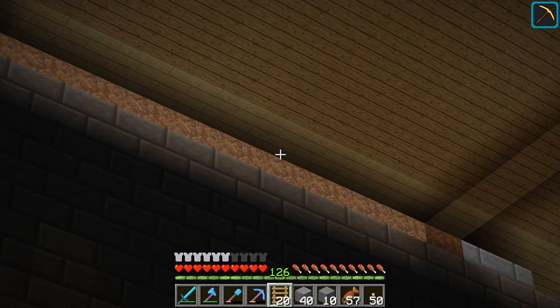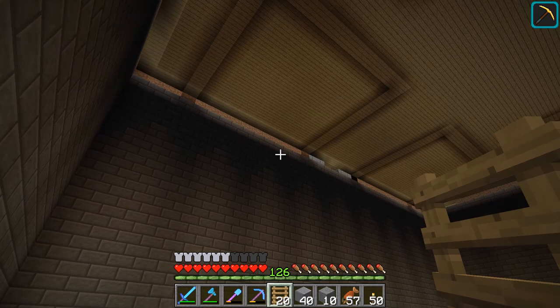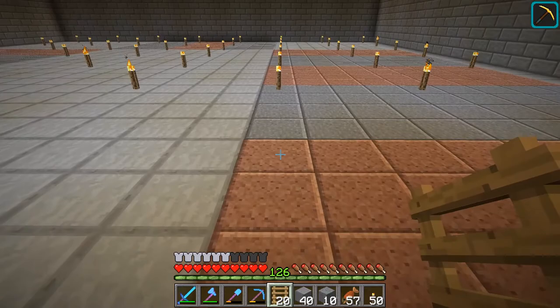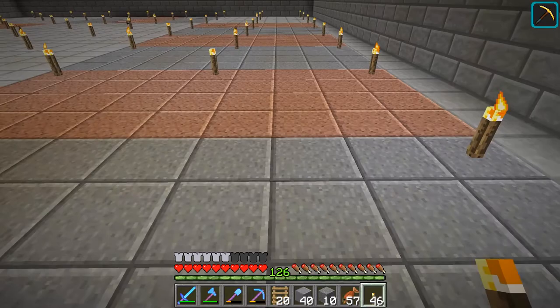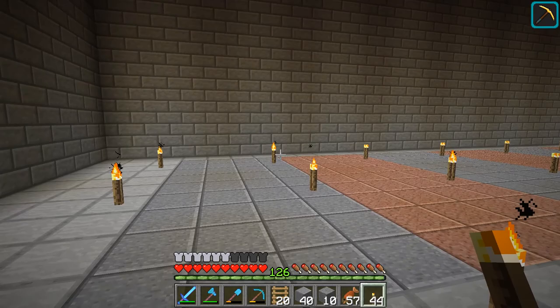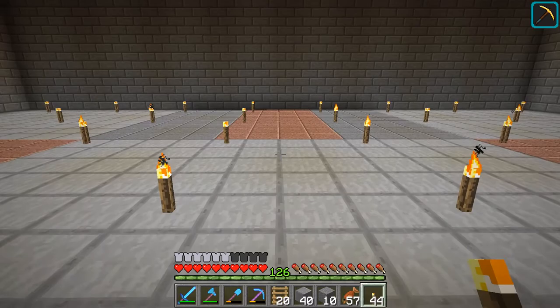I've finished digging out this area, filled in the walls, and made them look good. The edge up top I haven't done yet since that's part of the surface — I may put a border there later. I also did some planning for the regions needed for the storage modules. I forgot to put torches down here — these are the areas required for the modules associated with the storage system.